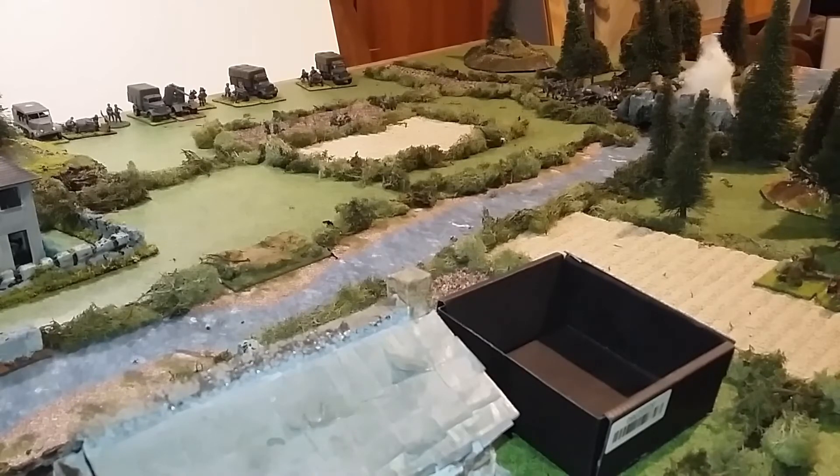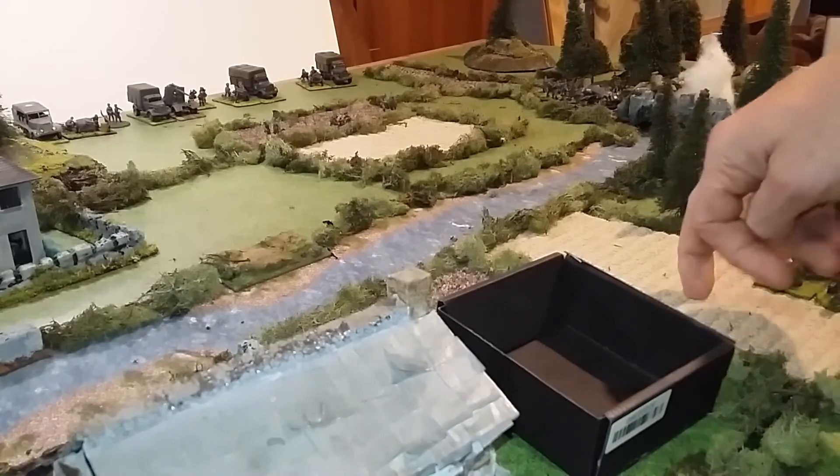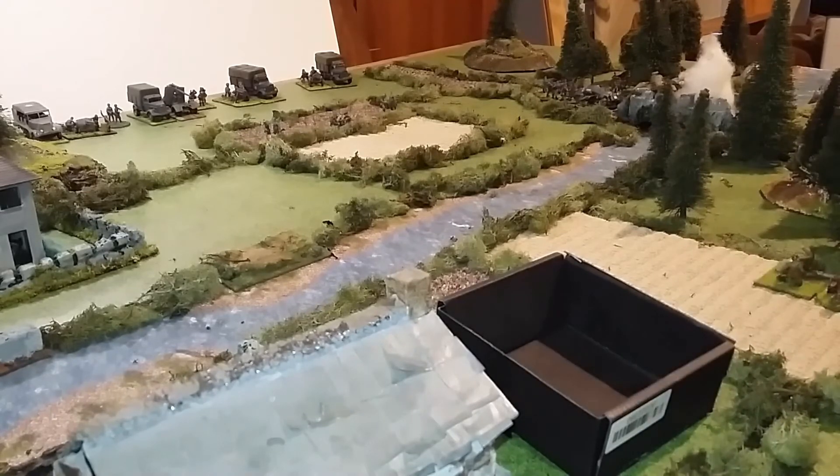Static and crawling infantry, support weapons in cornfields cannot be seen if they haven't fired. The yellow markers are designated for the cornfield, so those units basically can't be seen. The Germans get one chance observation per team, and chance observations are done at the start of the turn.